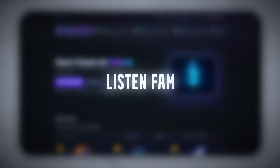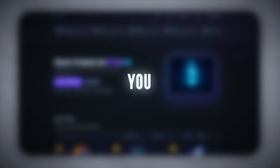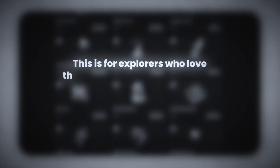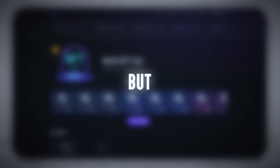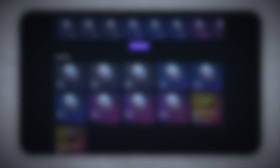Final thoughts. Listen fam, I expected cap — some visual fluff, maybe a back-end rug system. But this? Clean interface, transparent drops, on-chain proof, no hidden percentages. You see the range, you choose your level, you either pull it or you don't. But it's fair game. Do I recommend it to everyone? Hell no. This is for explorers who love the unknown, who love watching numbers roll and who know how this space works. But if you've got a few SOL and you're curious, and you're the kind of person who enjoys trying new on-chain experiments, this platform might genuinely surprise you.